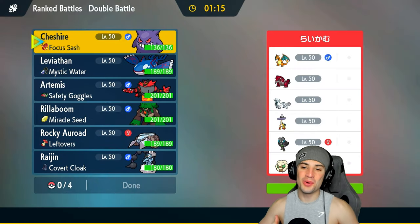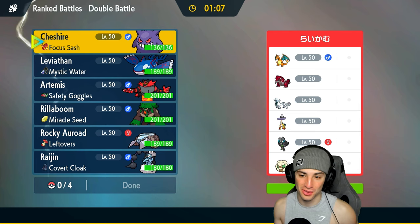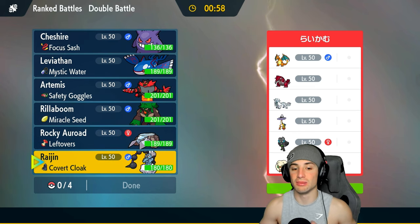Would you look at this — going up against another generation one favorite. We got Charizard versus Gengar in match number one, and on top of that we got Groudon versus Kyogre, so a really dope team matchup. They also have Chien-Pao, Roaring Moon, Raging Bolt, and last but not least Whimsicott.